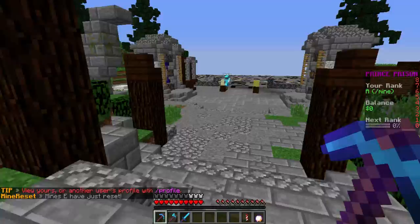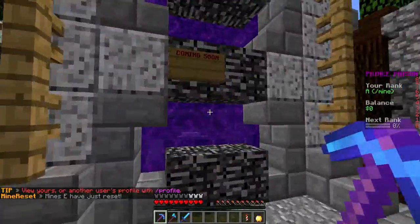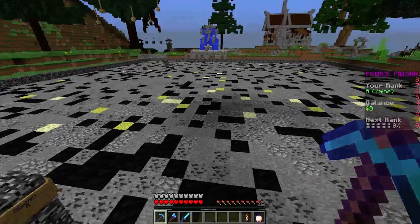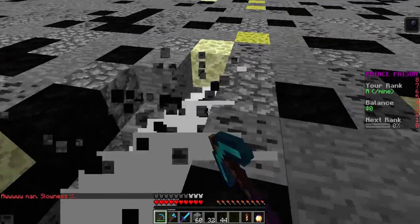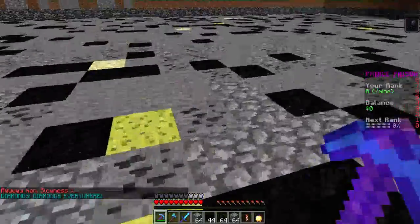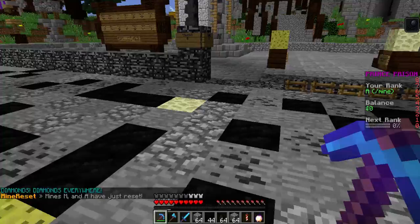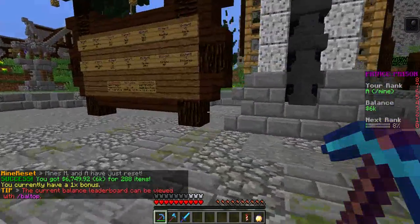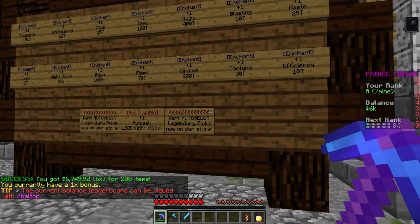Look at the build on this OP Prison server. There's a mine right here, and over there it says 'coming soon.' It looks like we have some lucky blocks — let's check it out. From the first lucky block we got Snow Slowness, then Diamonds Everywhere. Let's pick those up, but we can't even sell diamonds yet, so Diamonds Everywhere isn't that useful.